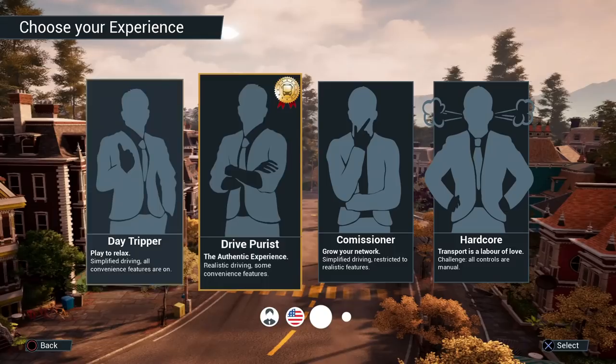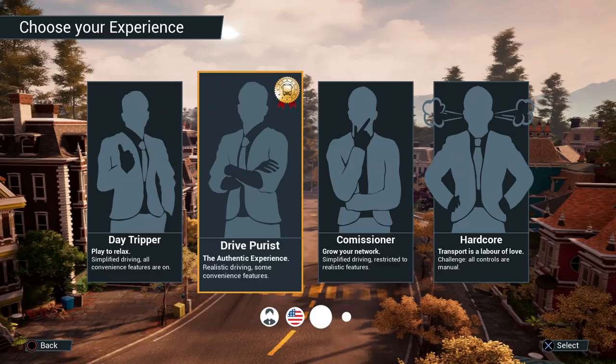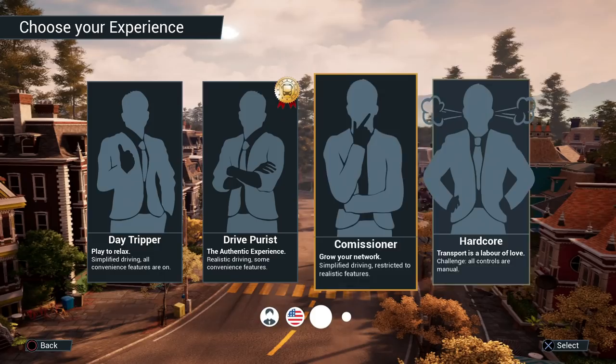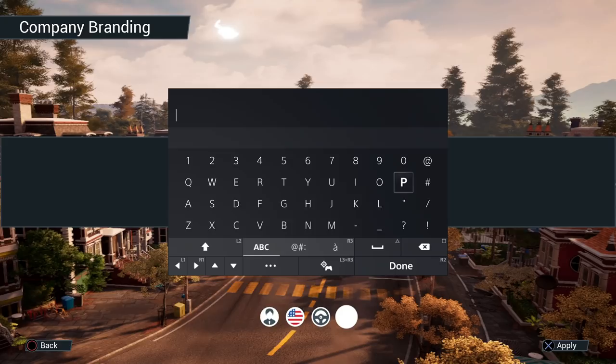There are four difficulty settings: Day Tripper — play to relax with simplified driving and all convenience features on; Driving Purist — the authentic experience with realistic driving and some convenience features; Commissioner — grow your network with simplified driving but restricted to realistic features; and Hardcore — transport is a labor of love with all manual controls. We're going to do the default setting as usual. For our company name, it can't be anything but Praetorian Hijinks.